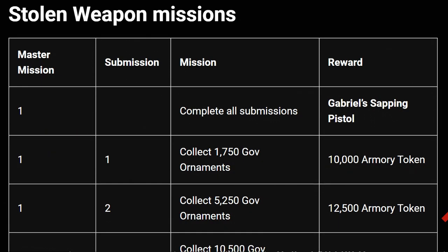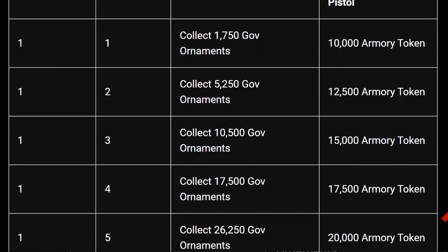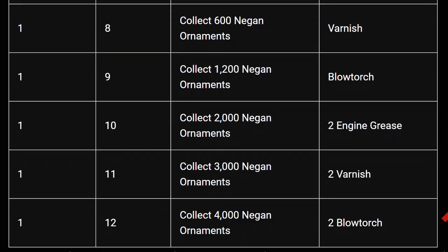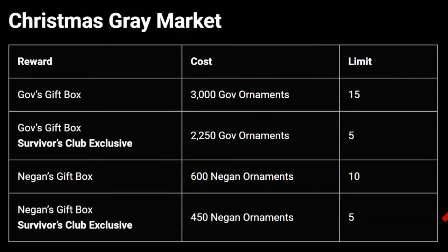Looking at the Stolen Weapon missions: completing all submissions rewards Gabriel's Sapping Pistol. To get all the rewards you need to collect Gov ornaments — you'll need 35,000 Gov ornaments — and also 4,000 Negan ornaments in total. They drop on the roadmap; the higher the act you farm, the more rewards will drop on the droppable stages, but you can only reach a certain act based on how upgraded your Gregory Grouch is.